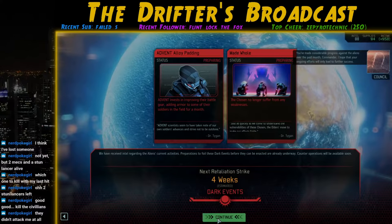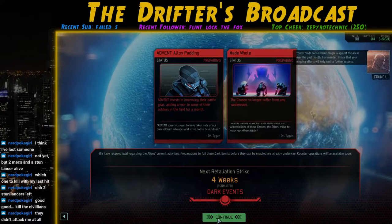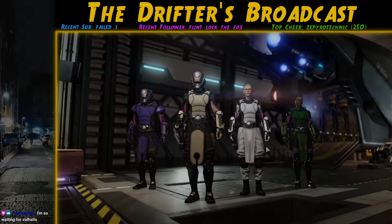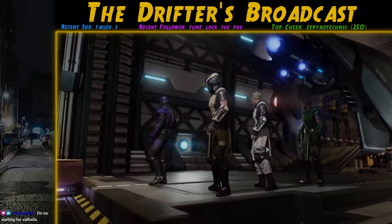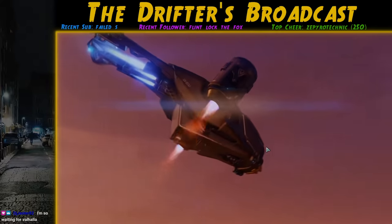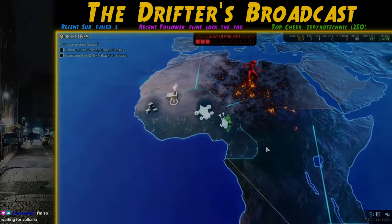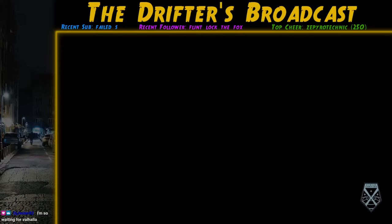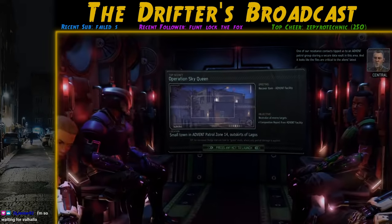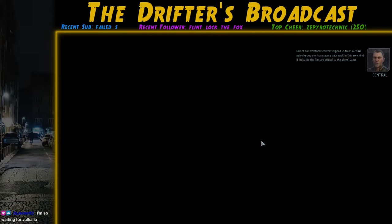ADVENT normally deploys three dark events and you can usually only stop one. This is why you want to make contact with exactly three regions — by the third round of Guerrilla Ops you get one dark event to counter per region contacted, up to a maximum of three. Three regions gives you the most choices. However, on the third region you contact you'll normally encounter the second Chosen, and expanding past that risks the third Chosen, so three regions is the sweet spot.